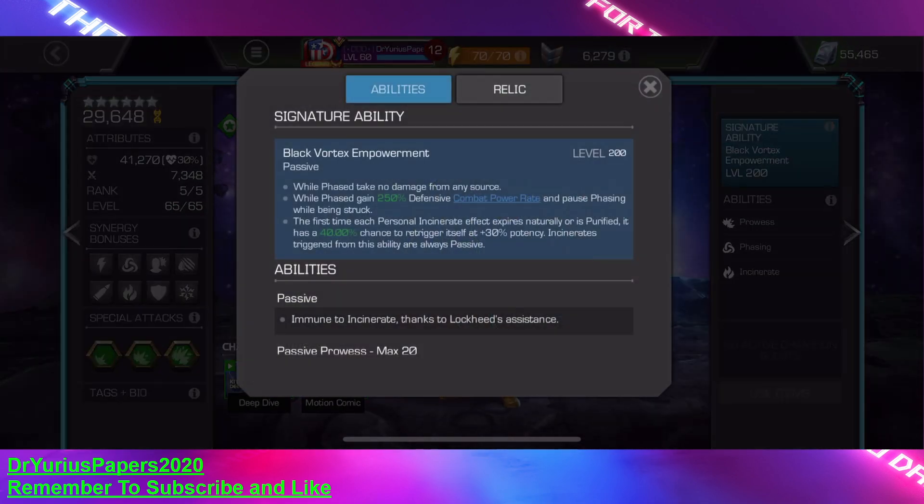Let's look at her awakened abilities. While phased, she takes no damage from any source. Without the awakened ability she has 80% damage reduction, but with it she takes no damage while phased. While phased, she also gains a 250% defensive combat power rate and pauses phasing while being struck. The first time each personal incinerate effect expires naturally or is purified, there's a 40% chance — at SIG 200 — to re-trigger itself at 30% potency, and they're always passive. That gets the temperature meter going again.